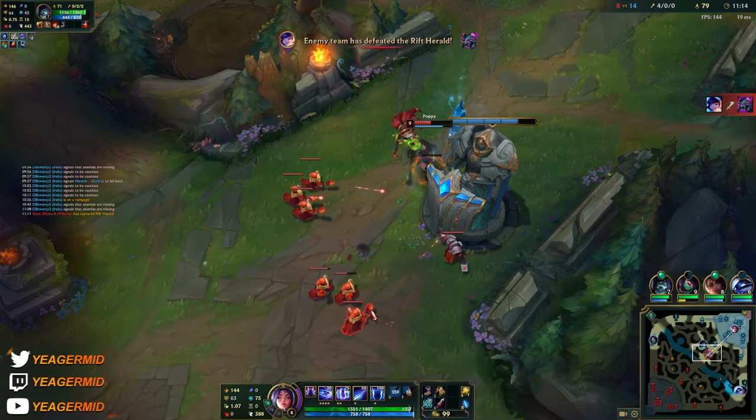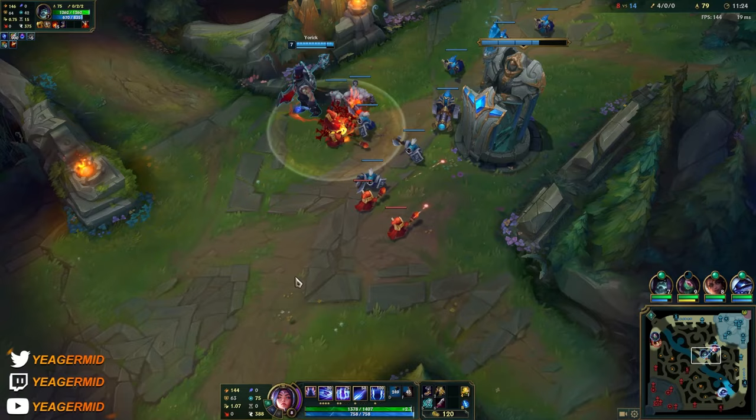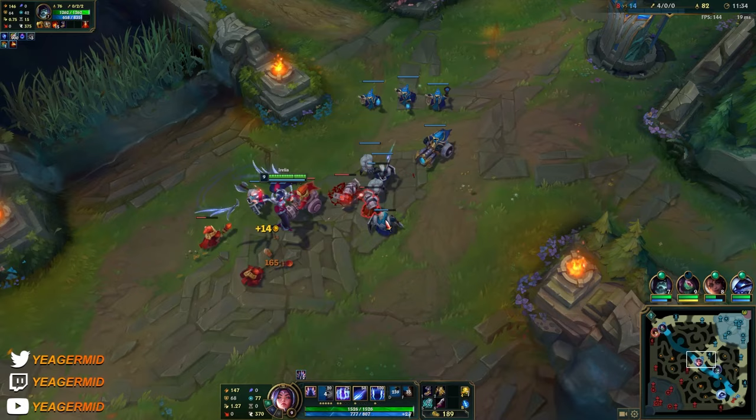When I back off over here, maybe the Nunu tries to sneak out — I'm just walking out of vision. Don't want to risk a 700 gold shutdown on that. Giving up some plates for safety.